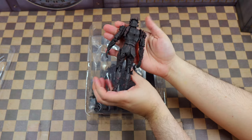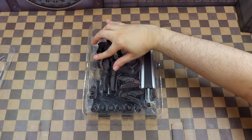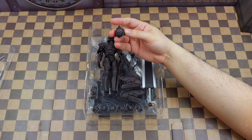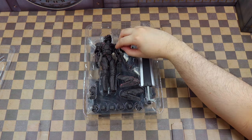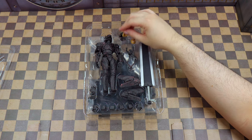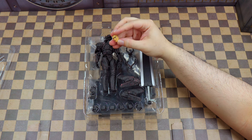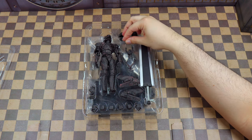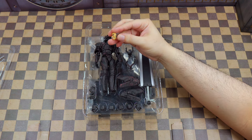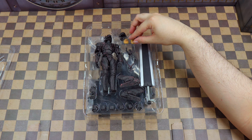It feels pretty darn solid — has a bunch of detailing. We have the different helmets, and of course the Skull Knight helmet here which looks great. We got two different faces: this one where you can see the scars on it, and of course the angry face, which has a little bit of the armor seeping through the skin — taking him over, or being pushed back. We also got the different chest parts that will be paired up with the helmets.